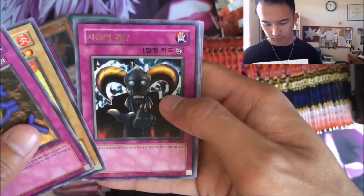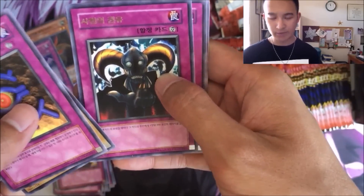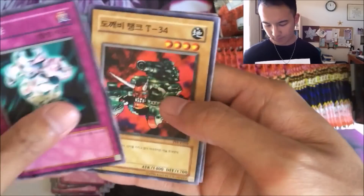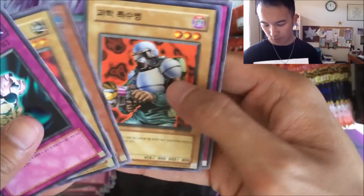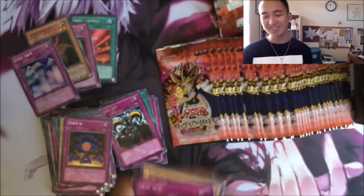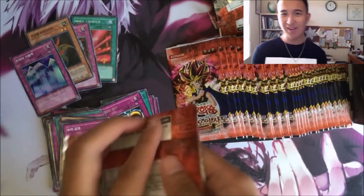There's the Spirit card — that was played a little bit when this game was still around in 2004. One of the Tank, Deep Sea Warrior. Finally, our first pack that has all commons in it — I was wondering when that would happen. That's crazy.